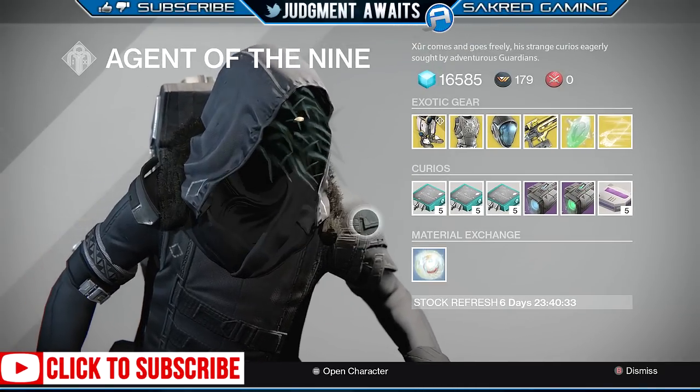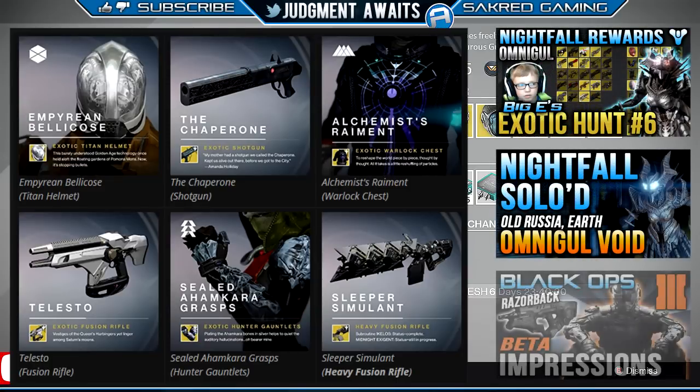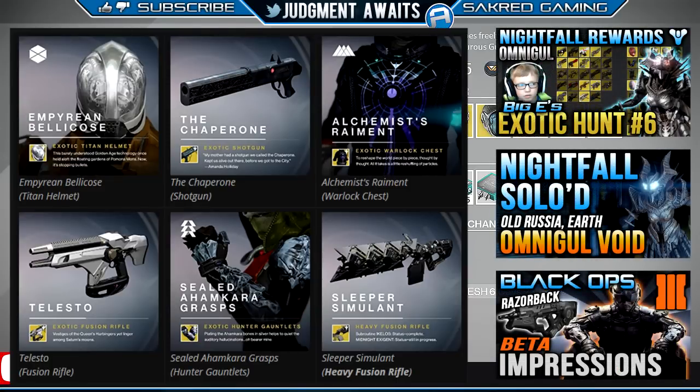So here are the six new exotics that Bungie showed us. I'm going to go through each one and tell you about the perks they have. I also have some links to previous videos I did this week — the Exotic Hunt number six, where I do two nightfalls with my son and show his rewards. He's trying to collect all the exotics before TTK drops. I also did the Nightfall solo against Omnigul. And I've been playing the Black Ops 3 beta and gave my first impressions after playing for a day. Click any of those and they'll open in a new window.